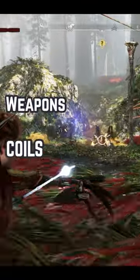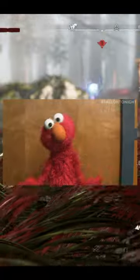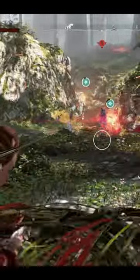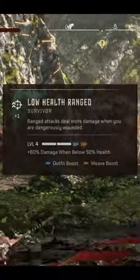Now it's no secret that weapons, coils, and ammo affect damage, but what about armors and weaves? There are two skills in particular that we can focus on here: low health and stealth. Let's take a look at low health first, and in particular, the low health ranged skill.